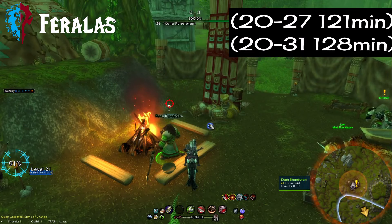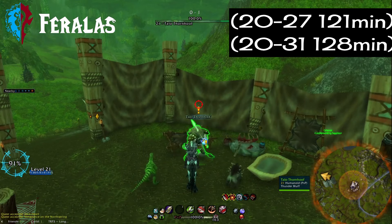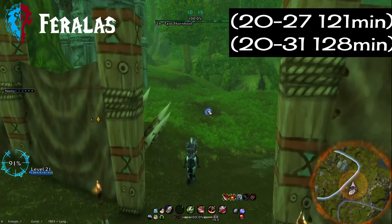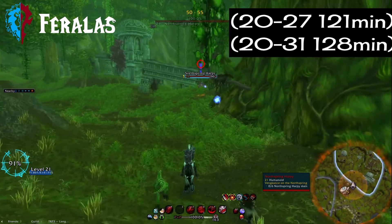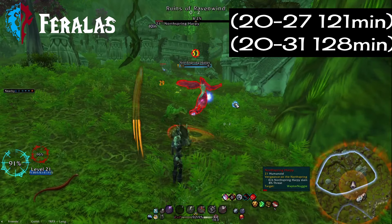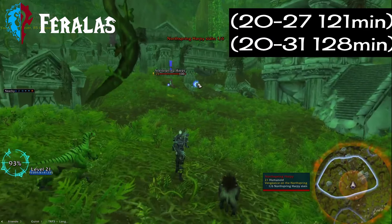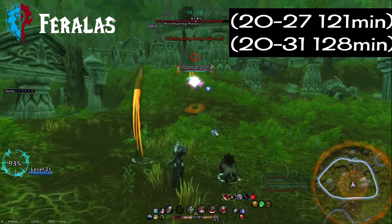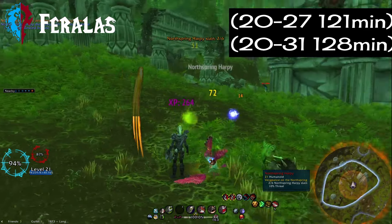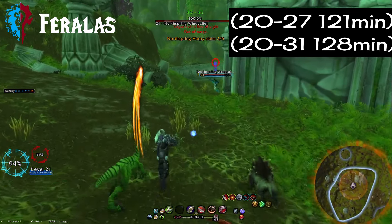Right next door we have Feralas, another contested zone with split faction questlines. For Alliance I went from 20 to 27 in 121 minutes; for Horde I went from 20 to 31 in 128 minutes. This zone actually has very similar questlines despite having different faction hubs. The level difference between the two is because I did not have War Mode on for the Alliance testing. This was during a week when it jumped up to 20% for War Mode, so Horde had War Mode on at 10%. You can see the difference that War Mode actually makes here — so this is a good example for you.